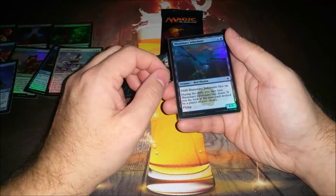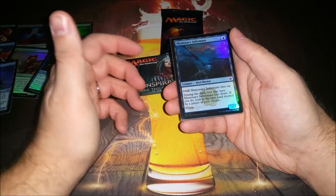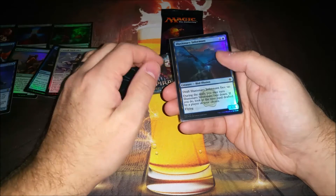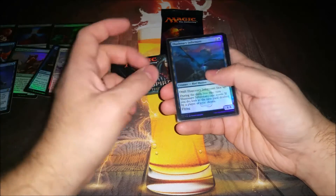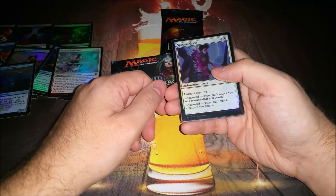Illusionary Informant — pretty vanilla-ish creature. Two mana, 1/3 flyer, but then you get the information ability. I'm trying to put more draft-matters cards in and this is one of those. Gotta try it out — might get cut because blue is really good.